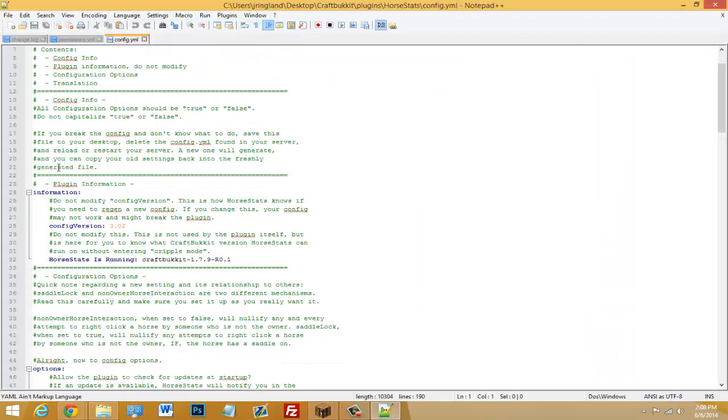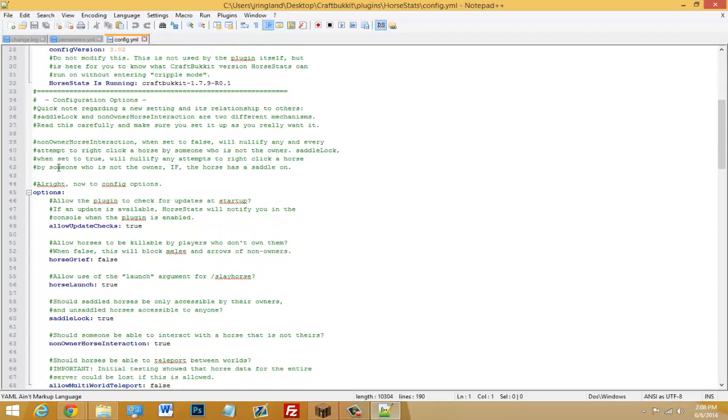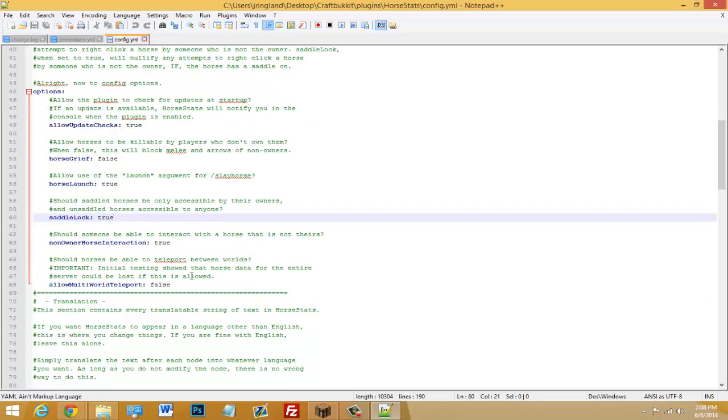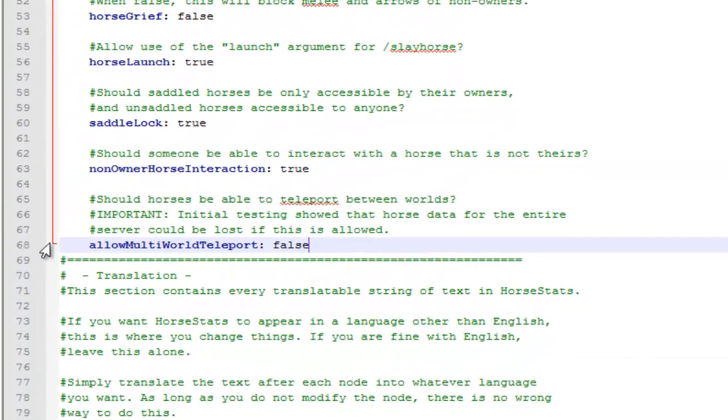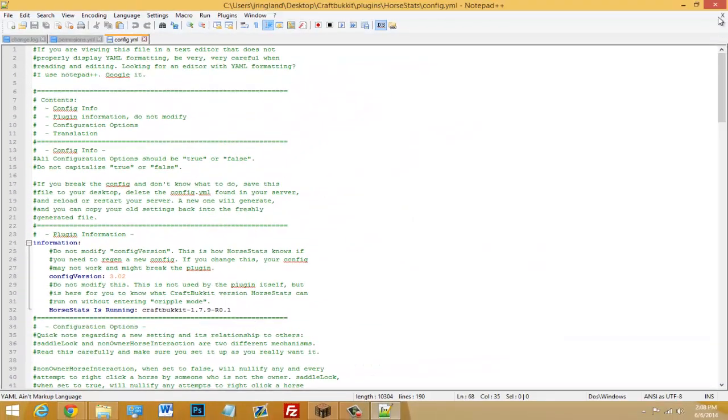Open that up and you'll see a config.yml. Right-click and edit it with Notepad or Notepad++. You'll see a bunch of settings you can change — the config explains what each option does. One thing to note: horse teleportation is risky and can mess up your server if changed to true, so I'm leaving that as false. Once you're done, save and restart your server.